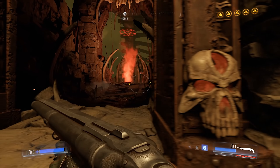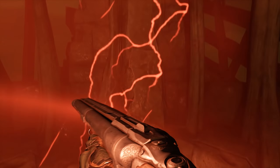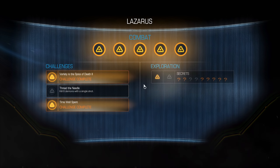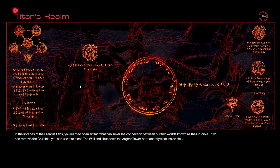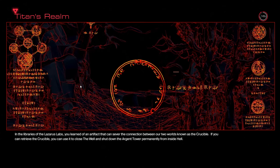Apparently the secret level that we opened up earlier is foreshadowing for this fight, because it's a bunch of skewered, eviscerated barons of hell — which was apparently the same thing that you saw in the lead-up to the original Doom Cyberdemon fight. So that's cool, a little bit of foreshadowing in the secret room.